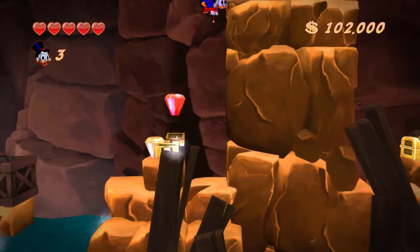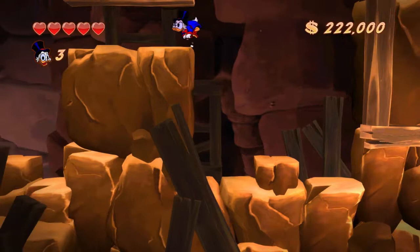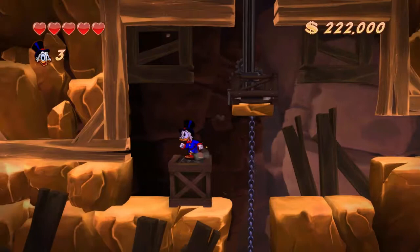This is really the only section where you have a lot of side stuff to go after, because in this horizontal section, there's not only all those chests, but it's also where our health extension is. This is the earliest health extension you can get in the game, and where is it? Well, you just head left. Looks like there's a wall there, but not so.